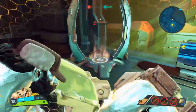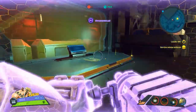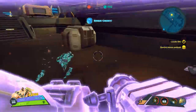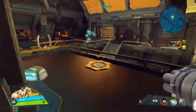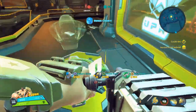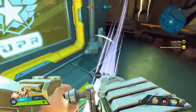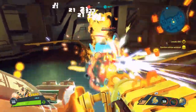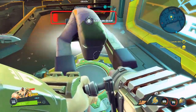Foot stomp — AOE attack. I'm pretty sure all the characters are going to have one AOE attack, one single damage attack, and then one buff or something like that. What is this? Is my drone still active? I'm not sure if it is — let's spawn it off.